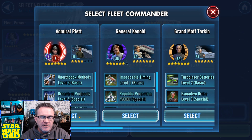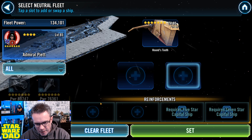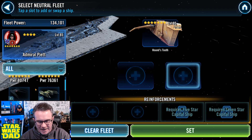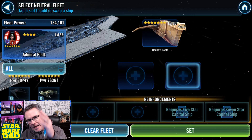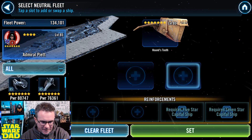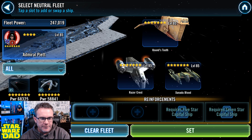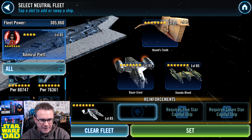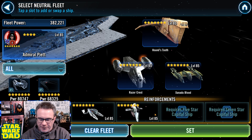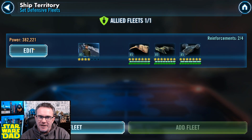I told you guys I'd be working on it — you saw me unlock the Executor and only get it to level 72. Well today, boys and girls, it's at level 85, it's a four-star Executor. I'm gonna put this thing on defense. I'm just thinking through adding a couple more teams on defense.